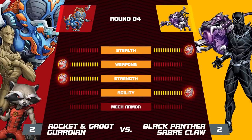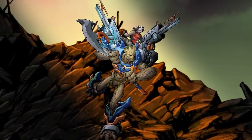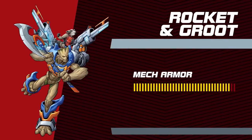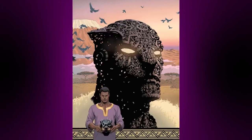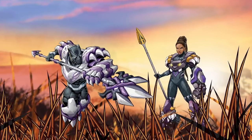With our heroes tied, let's see how these Mechasaurs match up when they transform into Mech Armor. Enhancing Groot's powerful limbs and giving the expert marksman Rocket the perfect laser-blasting perch on his shoulder, this armor backs up that old adage that two heads are better than one. Unless that one head wears the crown of Wakanda. With this upgraded mech tech courtesy of his little sister Shuri, T'Challa is gonna get through this fight without a scratch.